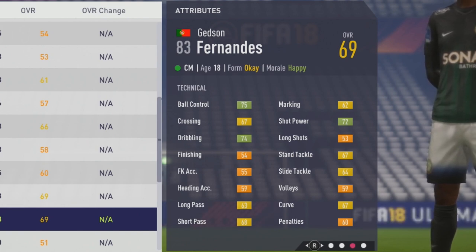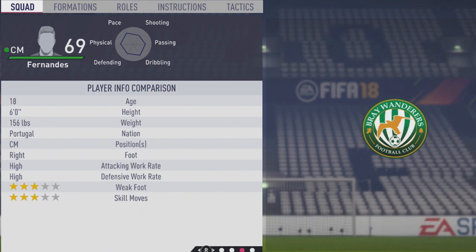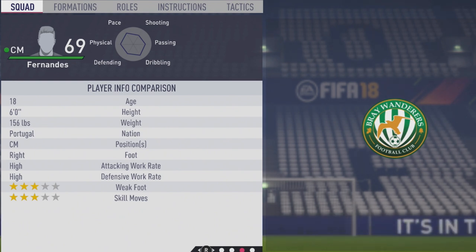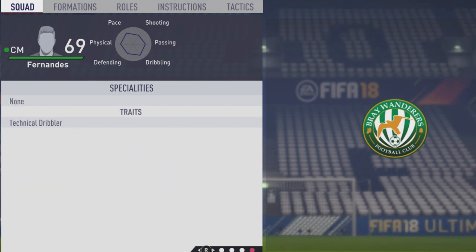67 standing tackle and 64 slide tackle, along with 67 curve. He's definitely more of a dribbler from the start. He's six foot, right-footed, high-high work rates, three-star weak foot, and three-star skill moves.